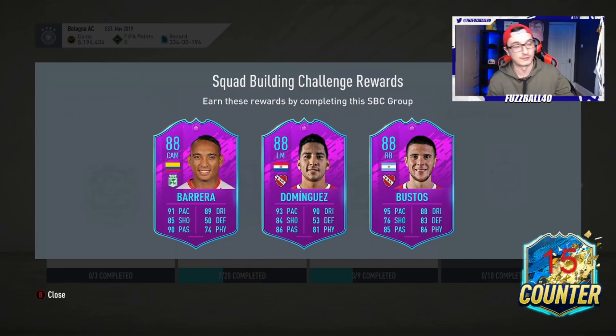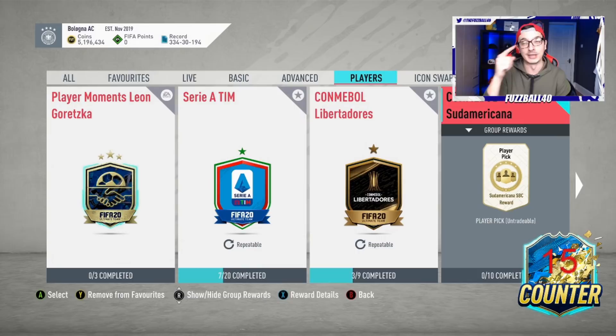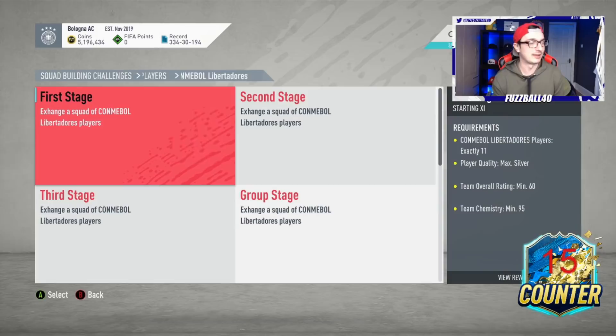In my opinion, Bustos is the best one to take from this. You're essentially getting a very good triangle in your team for around 150k - and I don't think there's ever been an SBC of value like this. It's absolutely one of the best value SBCs we've seen.